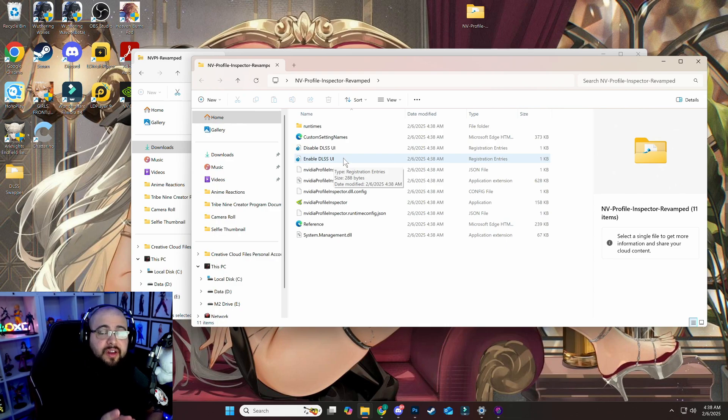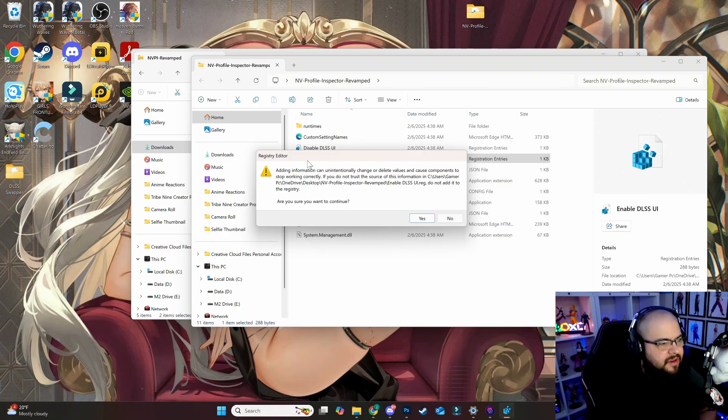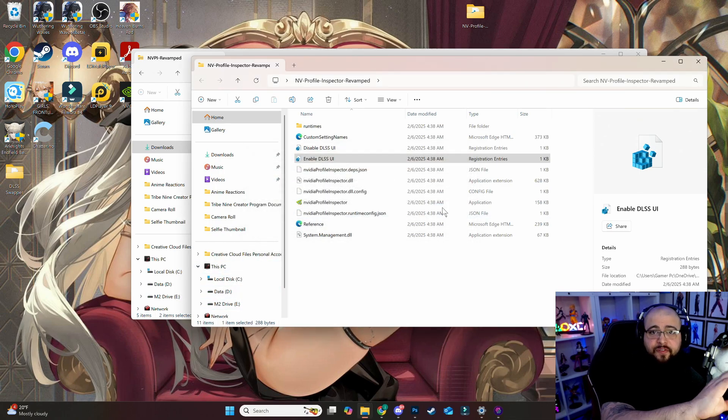What this does is tell you what DLSS version is running in the game — when you open the game it will show in the bottom left. Click Enable, say Yes when asked to run it, and confirm with Yes again. Once you've confirmed the DLSS version, disable it — sometimes it interferes with the game, and you don't want it running while you play.